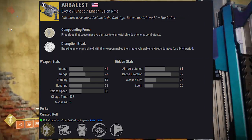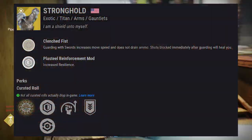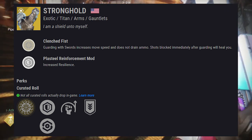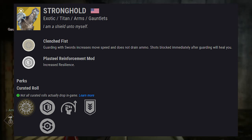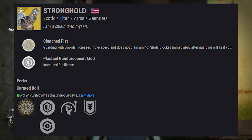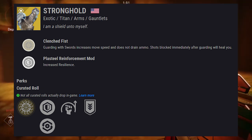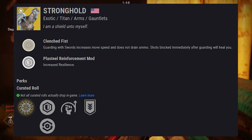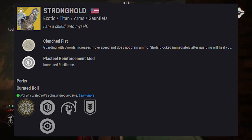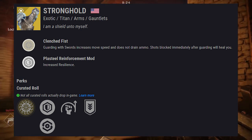Moving on to some exotic armor pieces — we've got some new exotic armors this season. First, Titan exotic gauntlets called Stronghold. They come with the exotic perk Clench Fist: guarding with swords increases move speed and does not drain ammo. Shots blocked immediately after guarding will heal you. It's very situational, but could be very potent — your back's pushed up against a wall, you're taking a lot of damage, you pull a sword out, start blocking, and you're not burning any ammo while you're healing yourself.